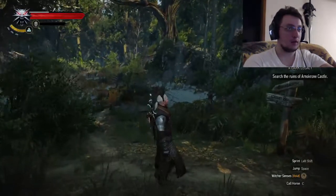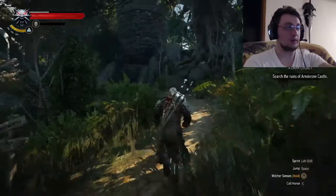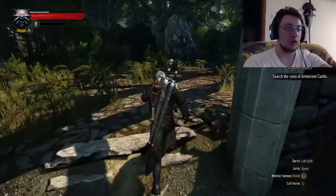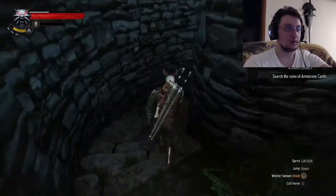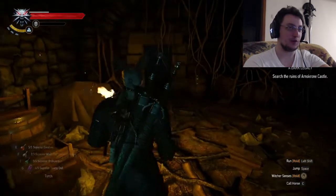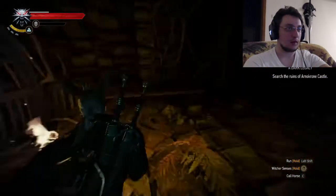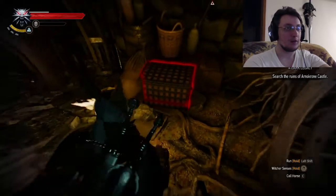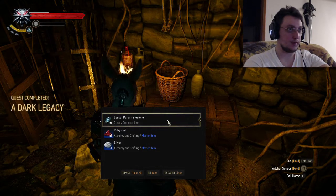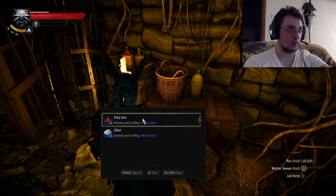I'm guessing the Leshen isn't here. I'm getting a little bit of that spooky sound. I'm almost sure it's that chest — there really aren't many chests here, with the exception of one locked chest there's no key for in the game. Yes, yes — look, there it is. A little bit of disappointment, but the ruby dust costs quite a lot though. That's about it.